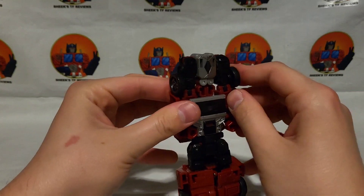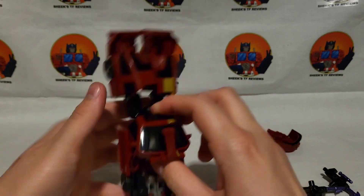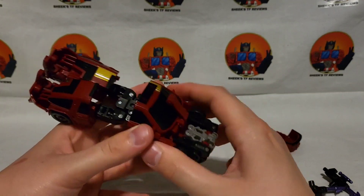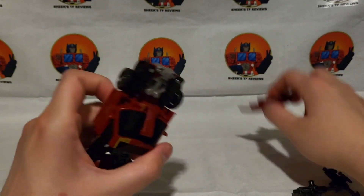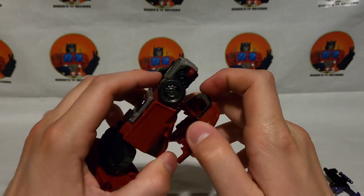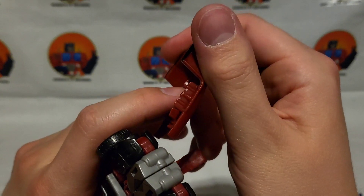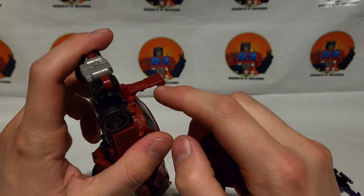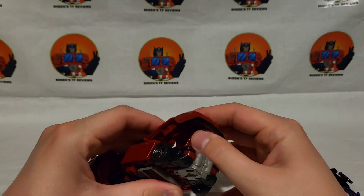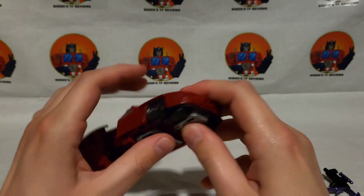Flip the head back. I think it's cool that they came up with different transformations for these guys. Looking at the hood, it looks like there might have been designed holes for a pin — you can see the holes in there — but there's obviously no pin hole here, just two tiny nibbins to hold it in place. This is my first Menasor — the only combiners I've had before are Devastator and Bruticus.